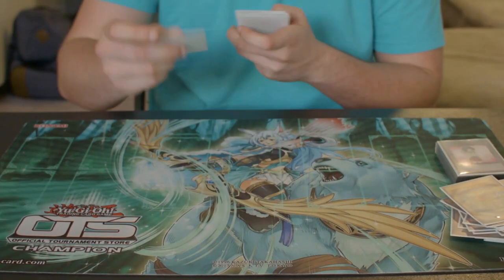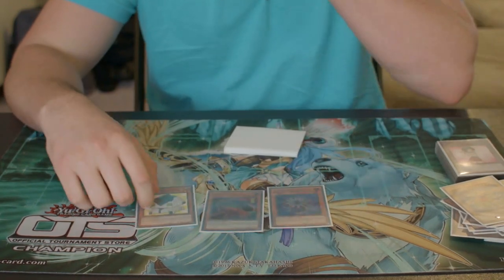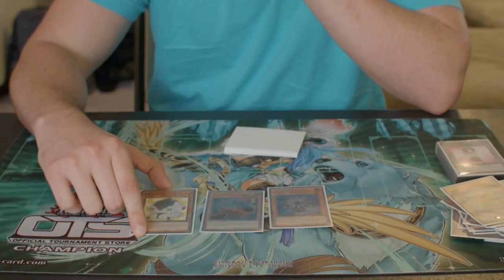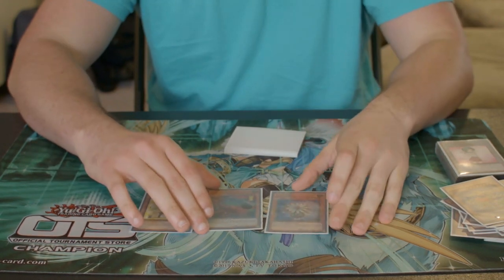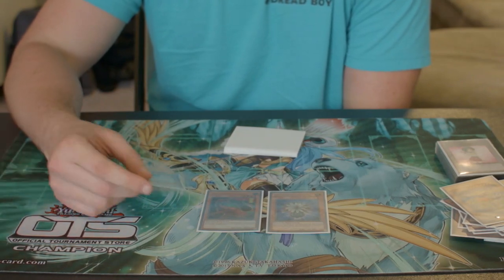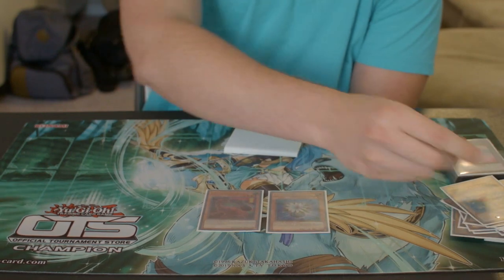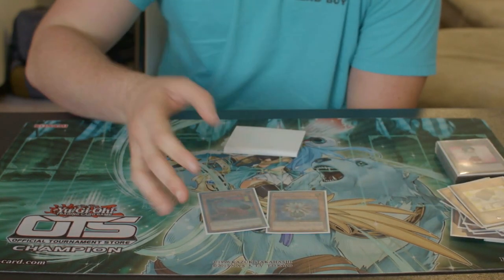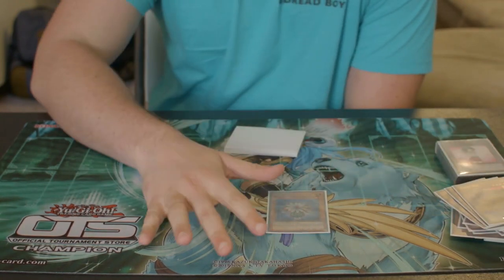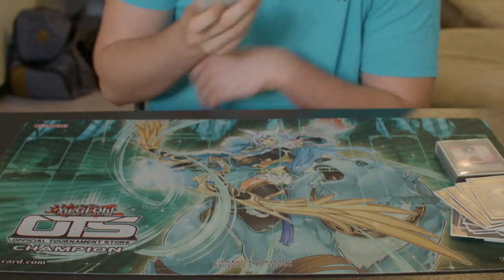Continuing with the level 4s: Giant Rex, and then other Earth targets. Dotscaper is absurd — I've already mentioned how much I love this card. It's really neat when you play this deck for a while because you start appreciating smaller interactions and how much they facilitate extending your combos and playing around certain cards. Giant Rex is absurd — it's a level 4, it can banish-summon itself, it's amazing. Glow Bulb makes that Beast-typing — what more do I need to say? And then it mills, yes, even better.